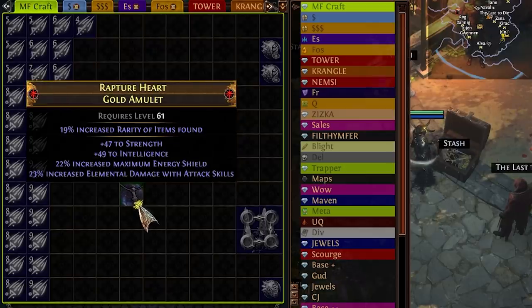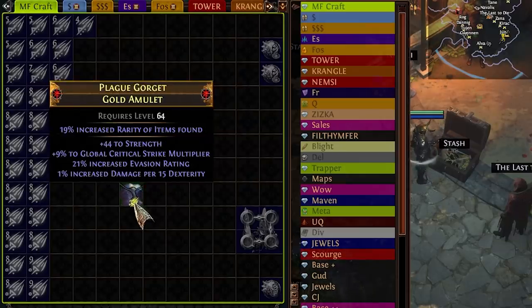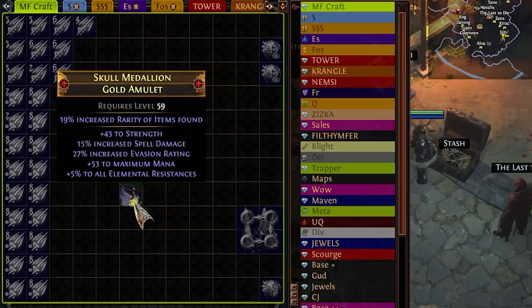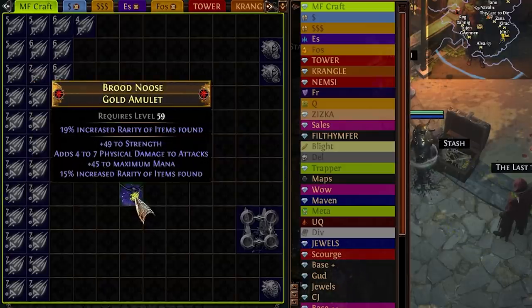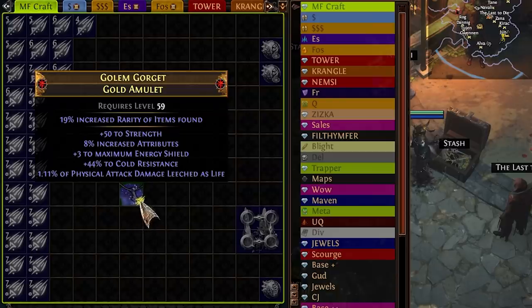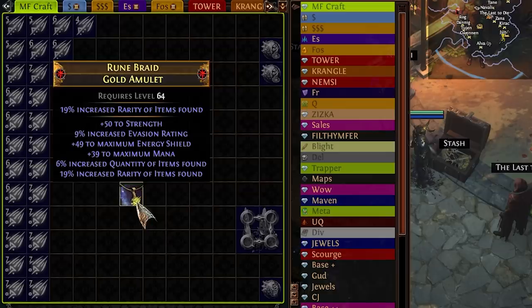Why must quant have such a low weight? Another problem with this method over chaos orbs is this guarantees a suffix, which means we are only guaranteed two empty suffixes when we roll the item, which further reduces our chance of getting quantity. But the upside is we are guaranteed a useful mod.